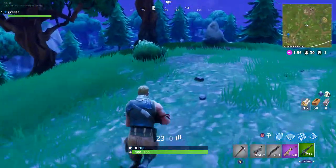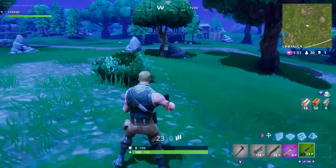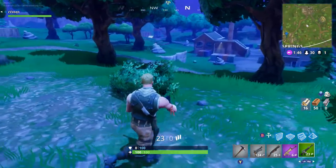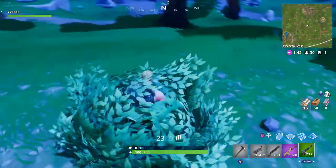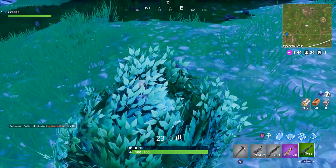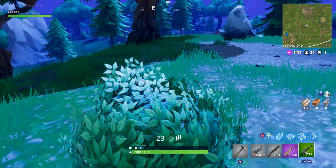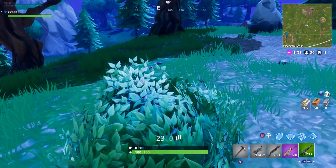Alright, so I got a few guns and I'm ready to show you guys the glitch. So to do the glitch, all you gotta do is find a tall bush, like this one, and you just want to crouch and walk into it. And then, as you can see, you're basically invisible to anyone that walks by you. So if someone were to walk by you right now, they probably wouldn't see you.